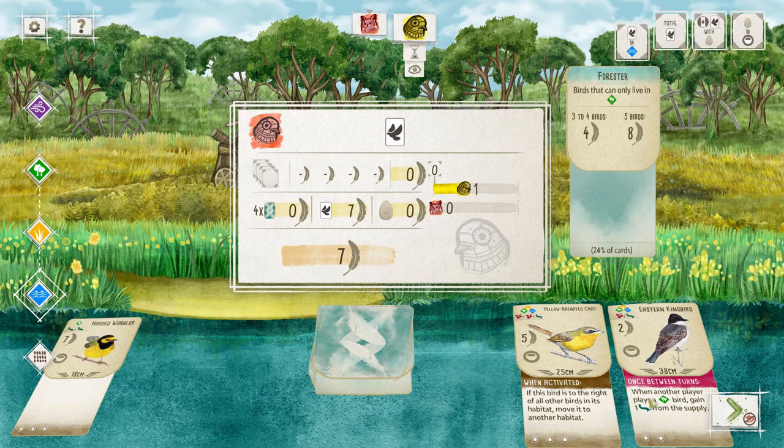Sometimes you just have to play birds that will also help your opponents, because in the long run it could potentially help you more. Here's what I was trying to explain with the pink-powered birds — once between turns means when another player acts. If I have this bird and John plays a bird in the forest on his turn, I'd be able to get an invertebrate from supply. And if Jim also played a bird in the forest, I'd get another invertebrate.